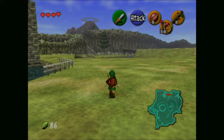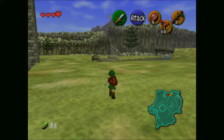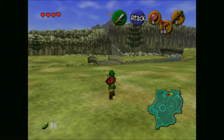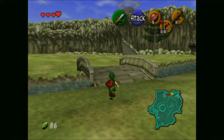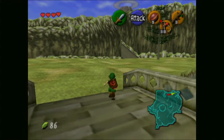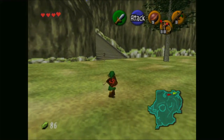Hey everybody, it's Bluetoad and welcome back to Legend of Zelda Ocarina of Time. Now that we've gone to Haru Castle and met up with Princess Zelda, let's go to Kakariko to see what we can do there, and maybe head up Death Mountain. It's gonna depend on a few things since there are a couple of things I'm also gonna need to do in other places still.